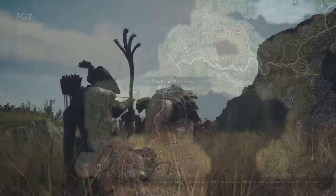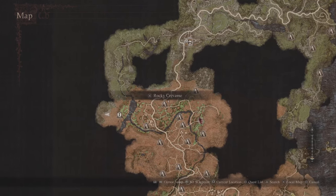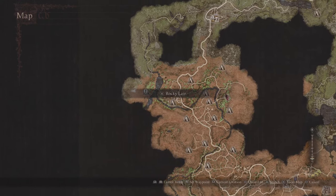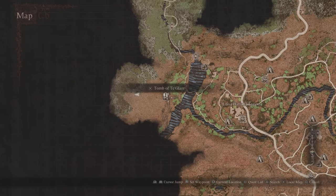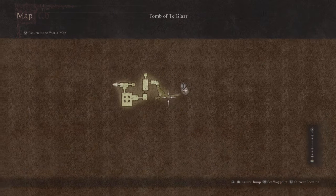Without further ado, ladies and gentlemen, let's get started. The cave that we're headed to is actually a tomb from Checkpoint Rest Town. You want to follow this location right down this road, and then we're going to be hanging to the left by the rocky lair. And then we're going to be cutting across the water to the Tomb of Tegelar.